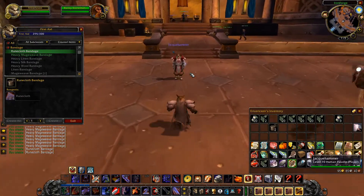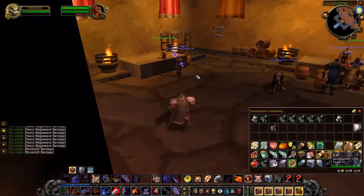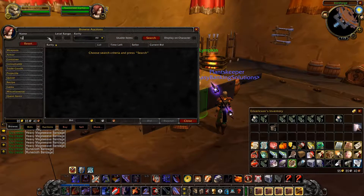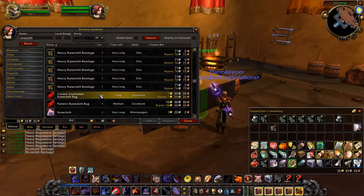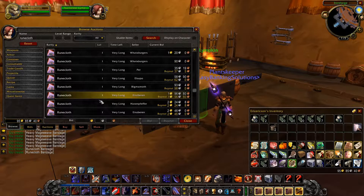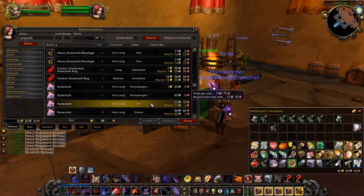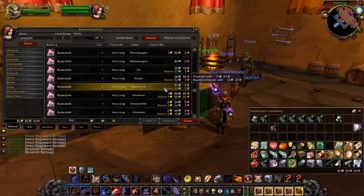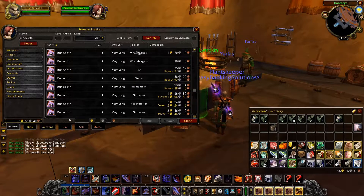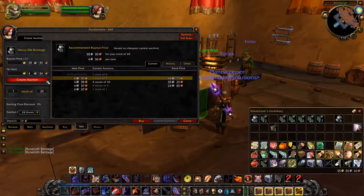Let's see what we can do with a bit of rune cloth here, if we can get some from the auctioneer. We can make heavy rune cloth bandages and a rune cloth bag. That's more expensive than I said it was. I think we'll save it for now. We will sell these other stacks of bandages we don't need anymore.